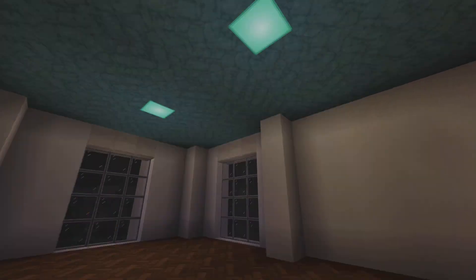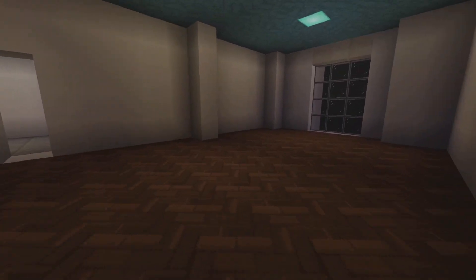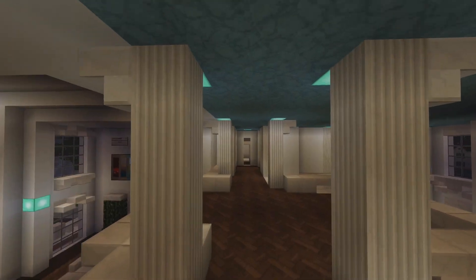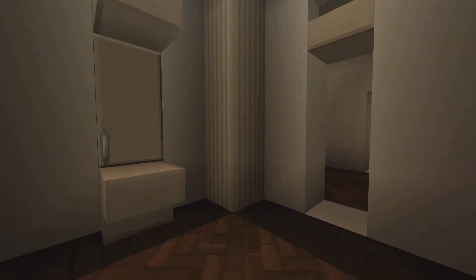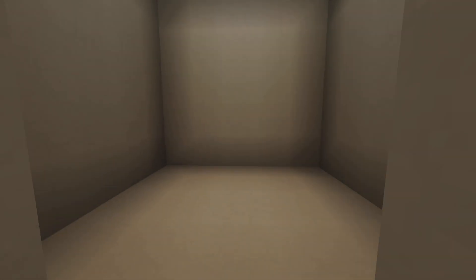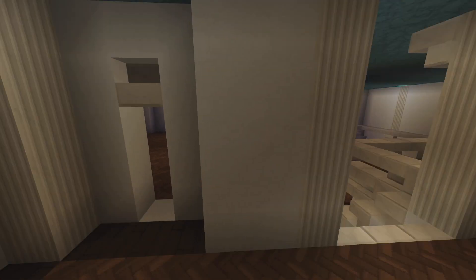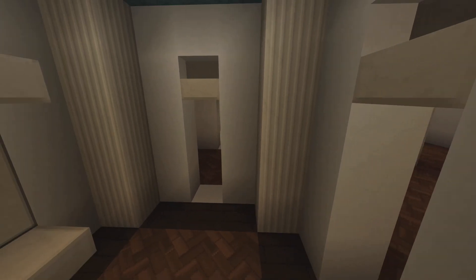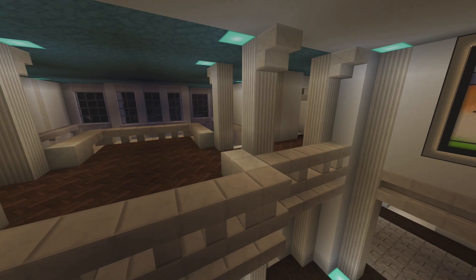Going one way, here we have a bedroom and a bathroom — fairly good size for a guest bedroom and bathroom. They're the exact same on both sides. Going the other way we have another bedroom and bathroom with a slightly different setup, and there that was supposed to be a painting. It's a bit asymmetrical and I'm not sure what I was thinking — I can't figure out why I didn't just do the same thing on both sides to make it symmetrical.